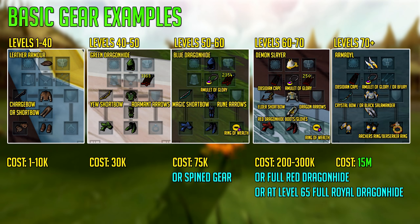Levels 50 to 60: use a full set of blue dragonhide armour, a magic shortbow, an amulet of glory, rune arrows and a ring of wealth. You can get all of this for just 75k GP. You can alternatively use spined gear which is DPS gear, but this is very expensive. Levels 60 to 70: use Demon Slayer gear if you can get it at the price shown in the video; otherwise use full red dragonhide, or at level 65 Defence use full royal dragonhide. For your weapon use an elder shortbow with dragon arrows. Also pick up an obsidian cape from the Grand Exchange.